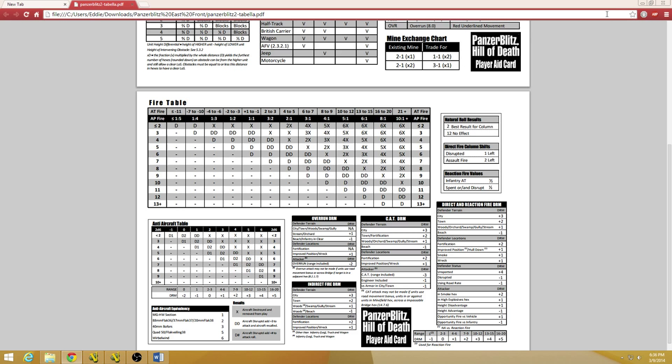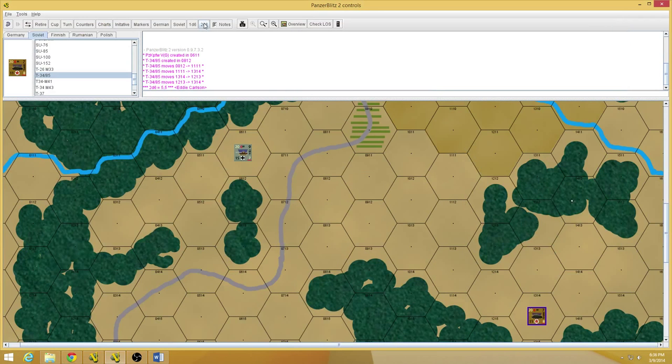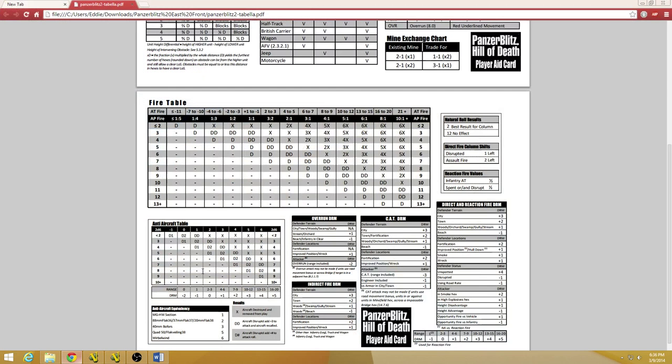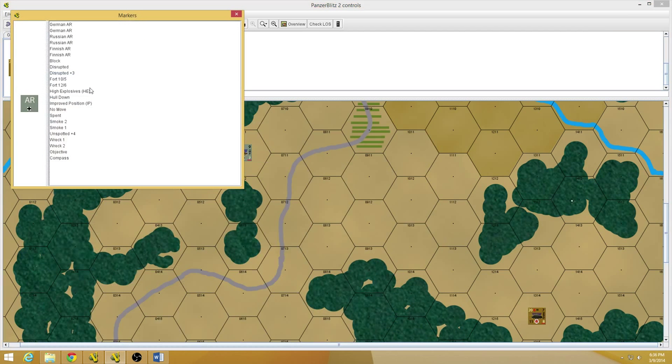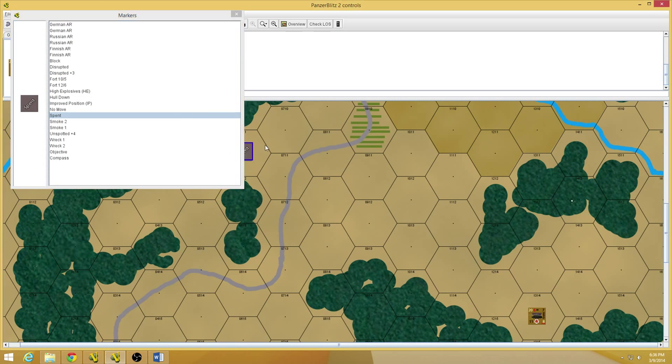I roll two dice. I hit a five and a five, which is not good at all. So I roll ten, and you've got to add two for the range bonus — that's 12. You go straight across to that 9 column, and the dash is a no-go. That's a miss.